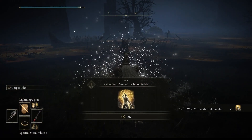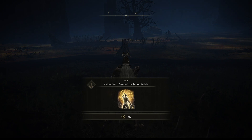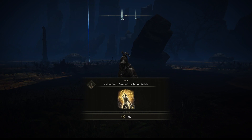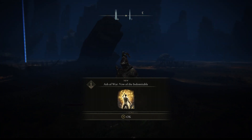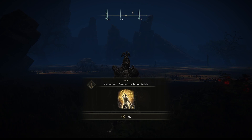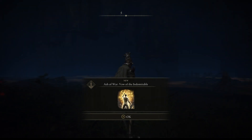There you go — boom, there it is! The Ash of War: Vow of the Indomitable. This Ash of War will grant you invincibility against any hit or from any foe in Elden Ring.